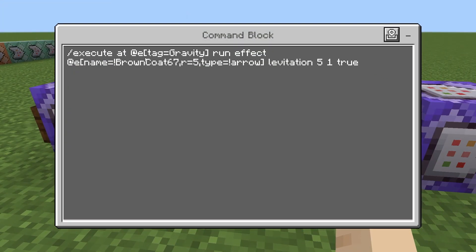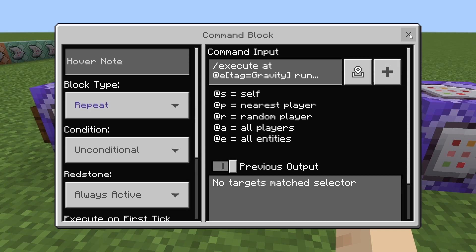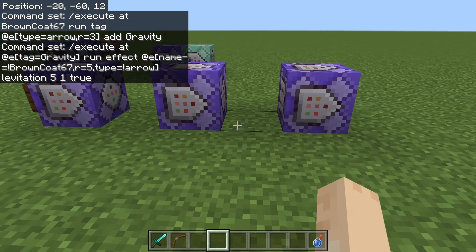We're going to do slash execute at at E tag equals gravity — so that's at the arrow — run effects at E name equals exclamation point your username, R equals five, type equals exclamation point arrow. And then it's going to be levitation five one true. So near that arrow tagged gravity, any entities that are not you and also not an arrow is going to get levitation for five seconds, which is going to pick them up about 15 to 20 blocks in the air.